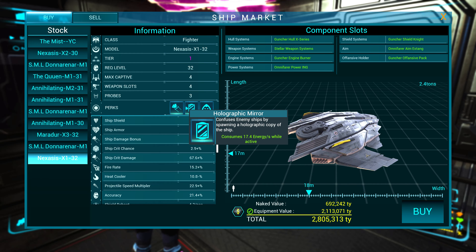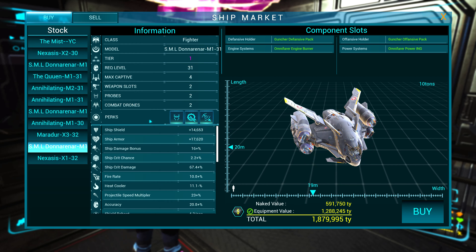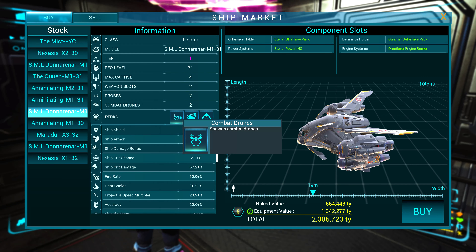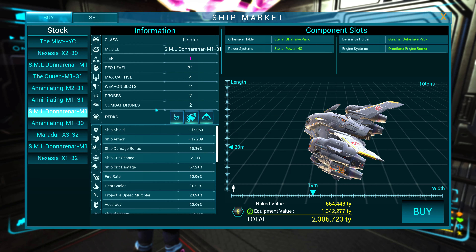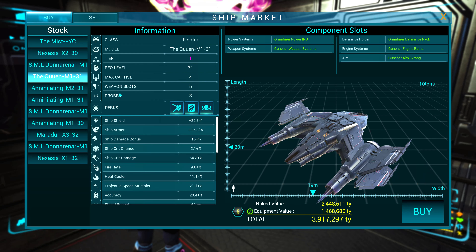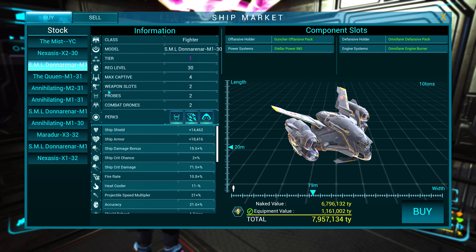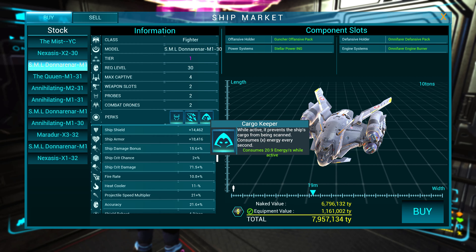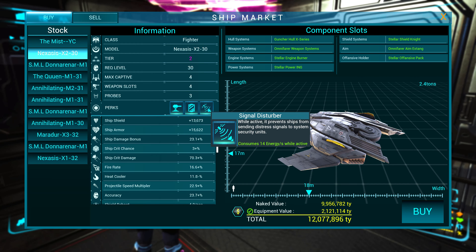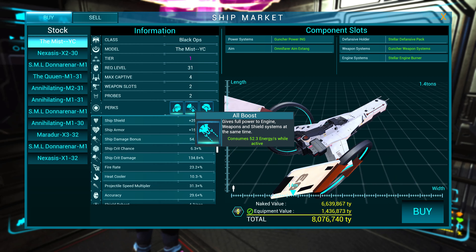Most ships in the game have 3 perks per ship, and it is different for each ship. You can choose which one will better fit your style. Some of them can give you a short boost, some can be specifically used for certain kinds of missions, like catching a pad or stuff like that. Just check and use all of them.